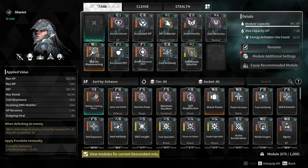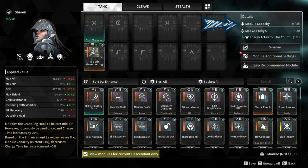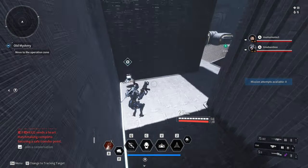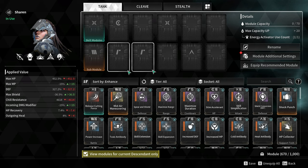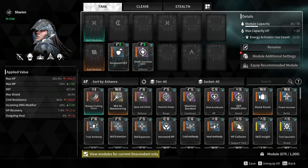For the tank build, these are the modules that I'm using. For the sub-module, you can use 1 crystallization catalyst as this will add 15 to the total module capacity. You can either add a charge sub-attack module or a grappling hook module. I started with a sub-attack module and then replaced it with a grappling hook module. Mid-air maneuvering is the best grappling hook module and makes traversing terrains incredibly easy. I added 2 rutile for the defensive modules and 1 cerulean for the HP module. For the defensive modules, I'm using fully upgraded increased defense and shield conversion, which gives me a total of 327% increased defense.